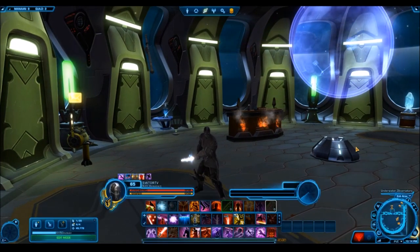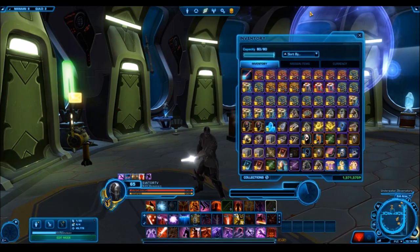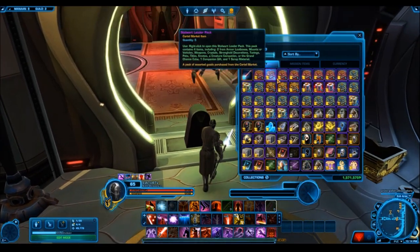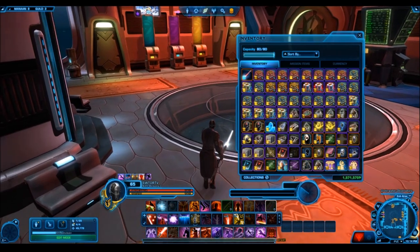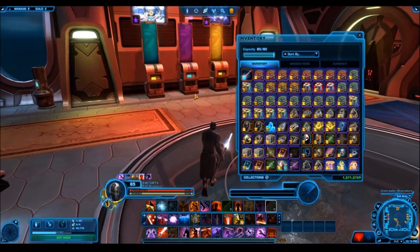That's kind of the highlight here. We have over 150 cartel packs broken up into groups of 5, and a few are in groups of 6. It's a wide range of cartel packs — we have some really old packs like the Revenge Packs, Underworld Alliance, and Anarchist Packs, and then some of the newer packs like Warbound Crusaders, Stalwart Leader, Vigilant Defender, and Steadfast Champion. Those are the main ones, all broken up into super crates and all being given away.